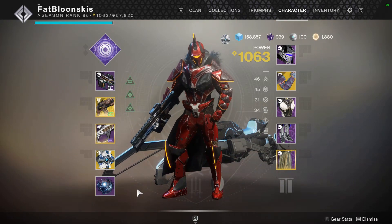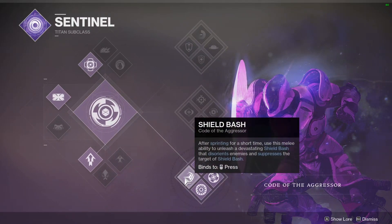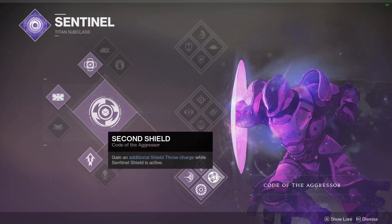So let's break down this build. For my subclass of choice I'm using Code of the Aggressor, which is the one that gives you the shield bash. My main reason for using this one is because kills while surrounded by enemies reduce the cooldown of your super, and grenade kills recharge your grenade energy — because I'm going to use my grenade to get back my melee as fast as I can. I like the Sentinel Shield, and you get a second shield throw while your super is active, which is always nice.